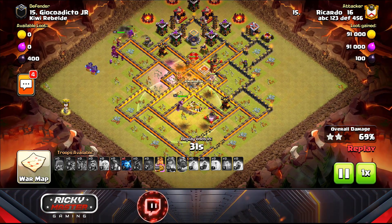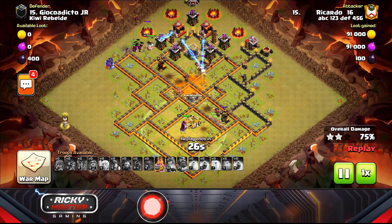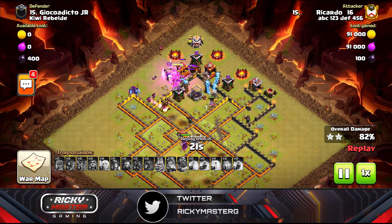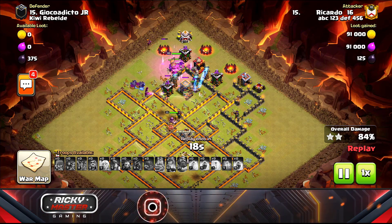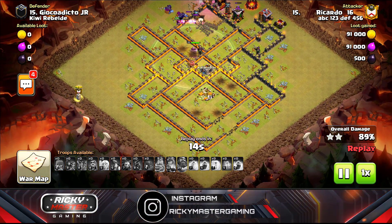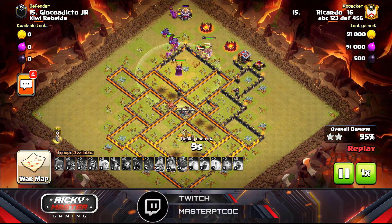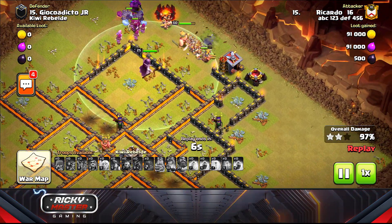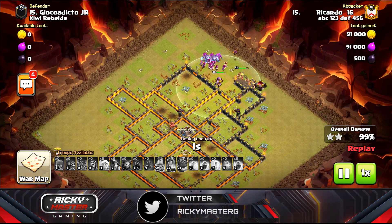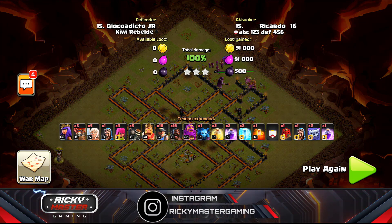This is a Town Hall 11 and my army is maxed. We don't have a Royal Champion either, but look at the hogs doing amazing work on the towers. I popped the king's ability on the outside to take defenses while funneling miners inside. We still have warden ability left — look how many miners we have. That's why I say this is strong. Good combo.